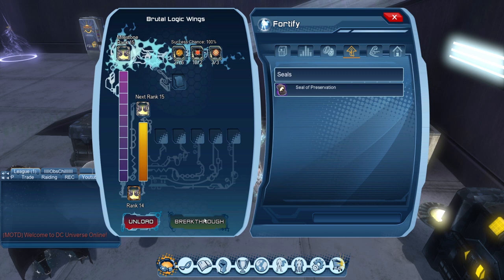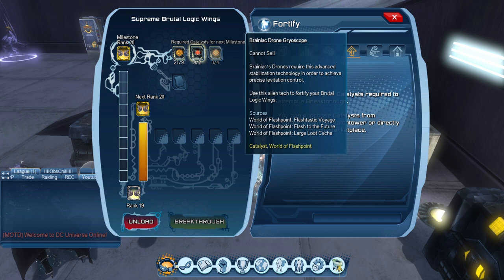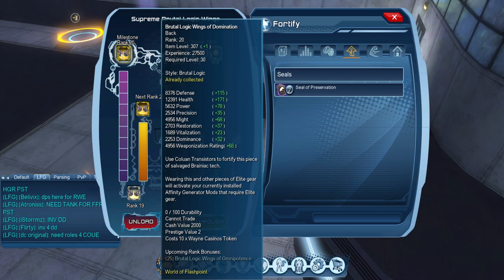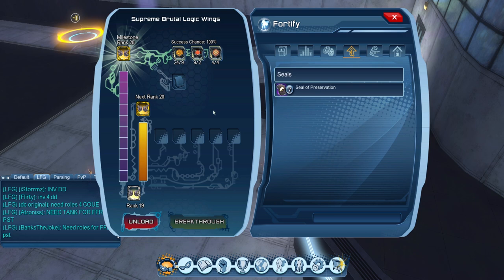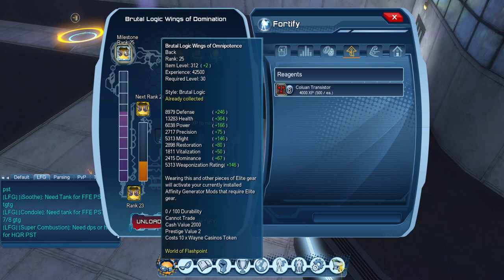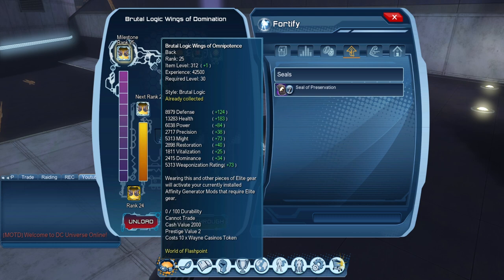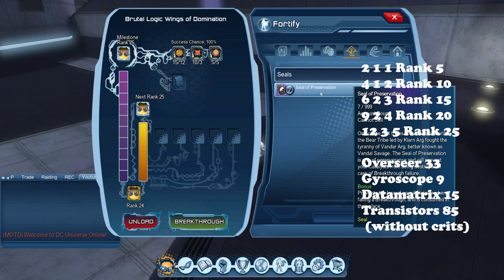Now looking at rank 20, this is where I kind of struggle with marks because four times 30 marks is 120 marks, and the last ranks are 150 marks, so ranks 20 and 25 do require a bit more farming — it's helpful that this was a double marks weekend. We've got the XP requirements — nine, two, and four. At the end of the video I'll put up on the screen and in the comment section the total amounts you need for XP, transistors, Overseer Neural Nets, Data Matrices, and Gyroscopes. The final rank 25 requires 12, 3, and 5.